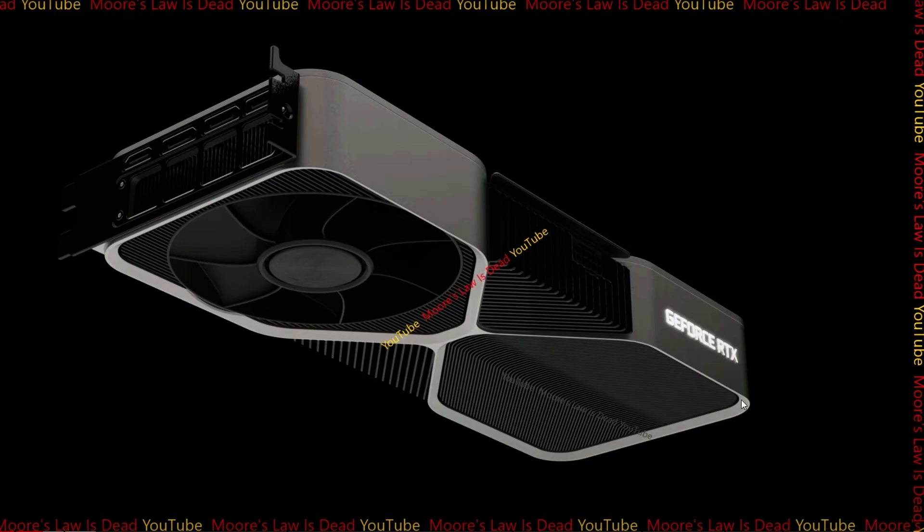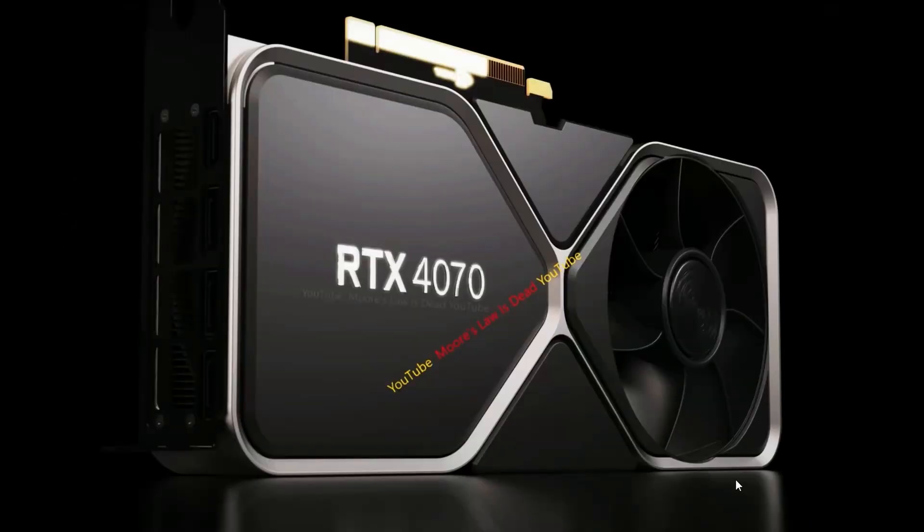It's basically the 4090-like cooling design, so they're sticking with this rather than what the 3070 had — a two-fan slot. Now they're going to have two fans but on opposite ends for better airflow turbulence. This cooler provides better cooling, so nothing surprising. This is the full picture of the RTX 4070 — basically the same thing, maybe a little slimmer. Still looks like a two-slot card, which is fine.